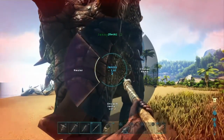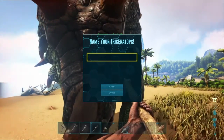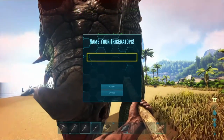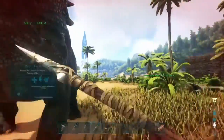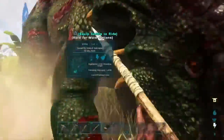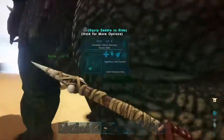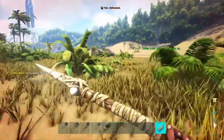Let me change your name — you're a boy. What should I name him? Alright guys, we got Kylie over here on my trike. We got Gary the trike. This trike looks mad. He's on an attacking target — put him on passive. There we go.